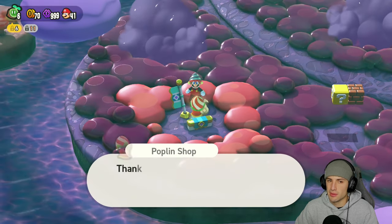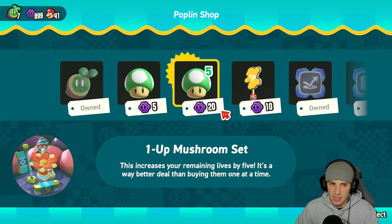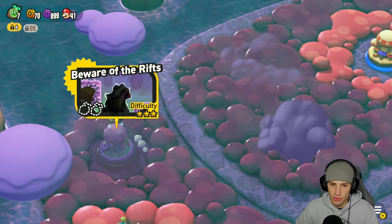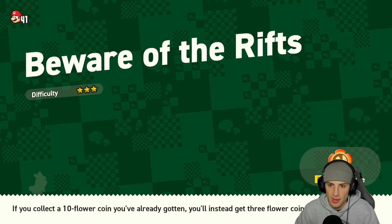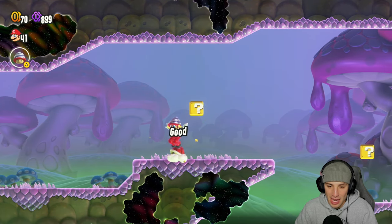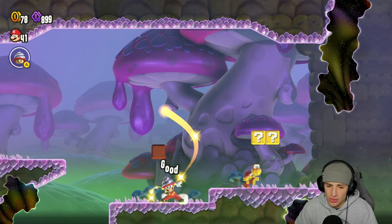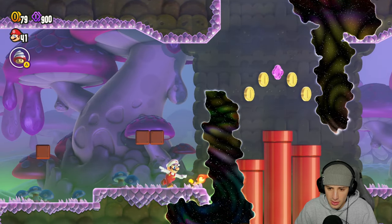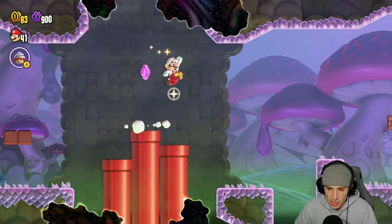We're going to check the shop because we have so many coins. I'm gonna buy this wonder seed. No badges we need. We'll go do this level - Beware of the Rifts. This might be the last level we do today. I kind of remember this level. As you guys can see at the bottom, these little rifts are a pain. I think if you touch them you might die instantly or just take a hit. You gotta watch out for these things - I don't want to test it. We're just not going to touch one this whole level.